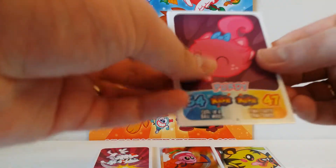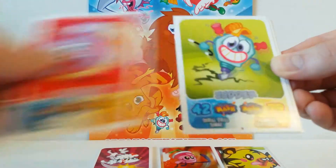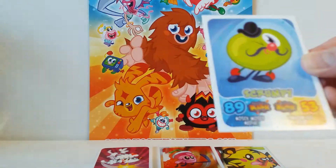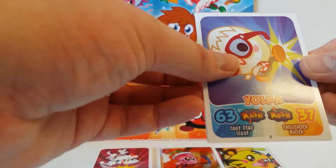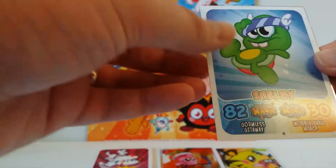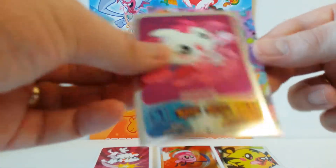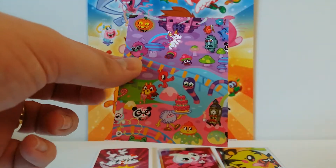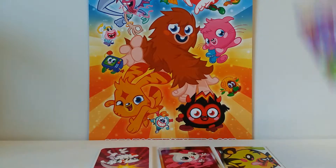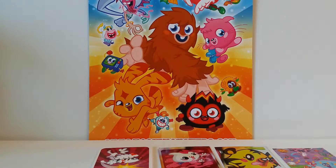And we've got Purdy, Prickles, Jitter, Scrampy, Yooka, Shelby, and a Shiny Kissy. And we have a part of a puzzle — that'll go nicely in the binder. Puzzle card. Very nice indeed.